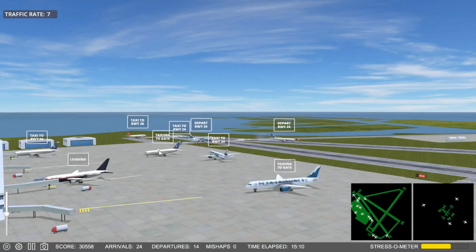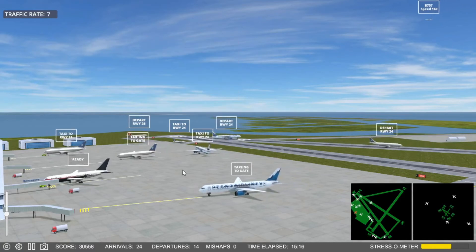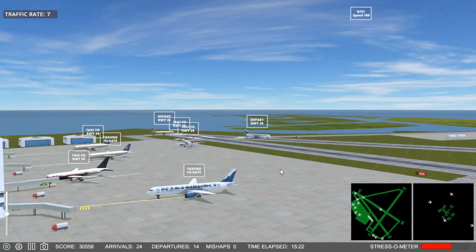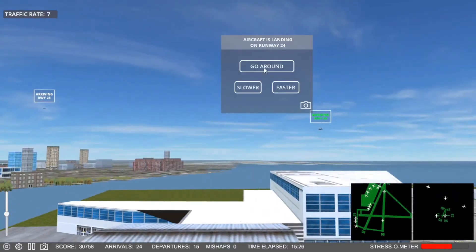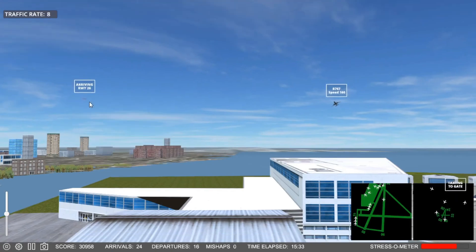Future Jet 1-5-3 on the pushback. Starburst 4-0-9, request taxi. 5-1-7-4, clear for takeoff, runway 2-6. Starburst 4-0-9 on the pushback. Starburst 8-1-5 going around. Starburst 8-1-5 will land runway 2-6. 5-2-4-5 will land runway 2-6.